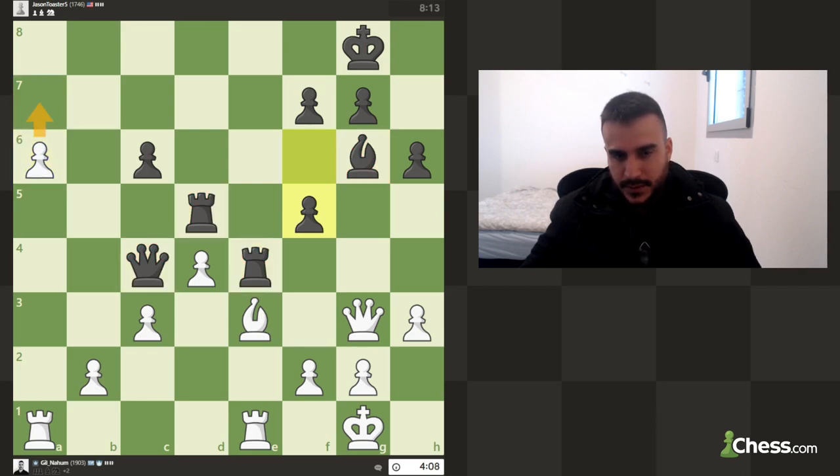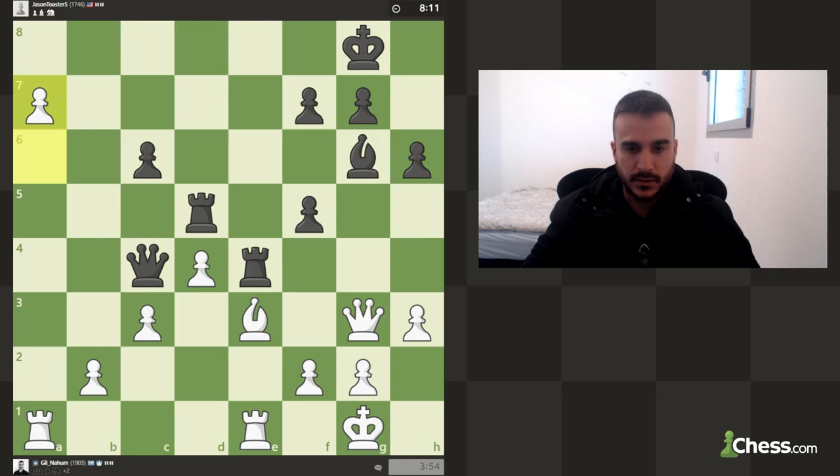We're almost there — next we can give check and promote. Even if he tries to fork the bishop and queen somehow, it's not really working. We are much, much better. We are playing for a plan — the rook is behind the pawn and we're ready to play check and then promote.